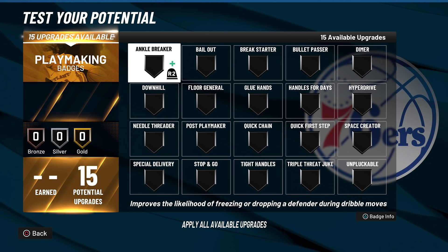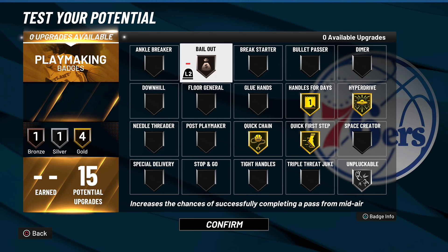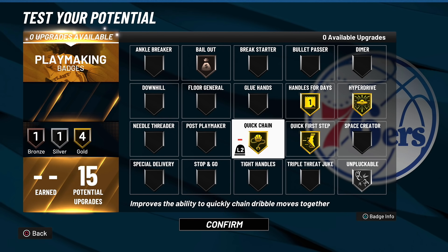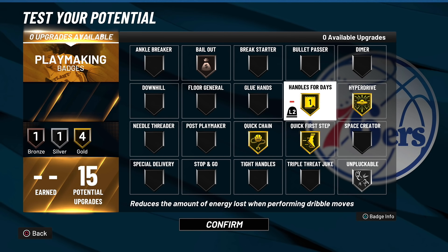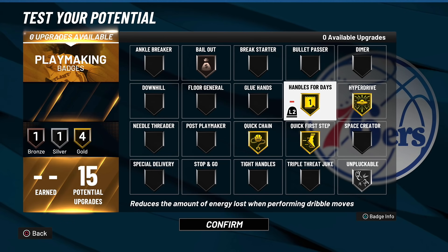For playmaking badges you only get 15, which is five gold badges. The layout is: Bailout on bronze, gold Handles for Days, gold Hyperdrive, gold Quick First Step, gold Quick Chain, and silver Unpluckable. There's actually a bug in the game — if you ankle break someone, you get error coded. Quick Chain is the new Quick First Step; this badge is absolutely broken. You dribble so fast with it, and I can only imagine how great it is on Hall of Fame. You're not going to use Floor General on this build. Unpluckable is kind of necessary since your ball control starts at only 82.